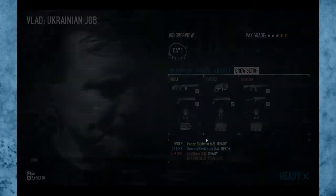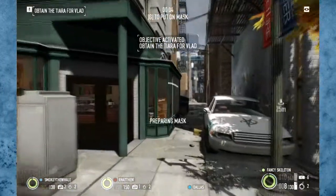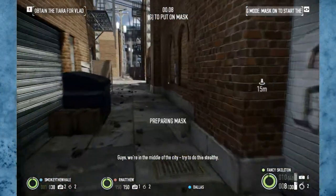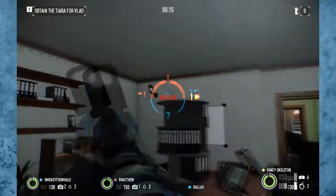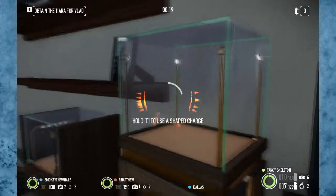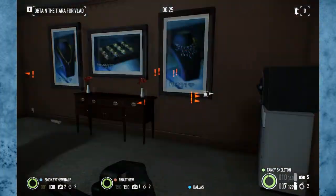If you notice we have a saw — we use those for some of the other missions but not for this one. I'm going to head in through the side while my buddy's here. Shout out to Smokey and my friend Matthew. As you see I'm just going to enter here through the side. Pretty simple, take out a camera. I didn't need to take out the camera but I'm just going to place the shape charge here, then go to the other side.